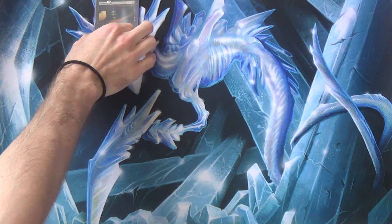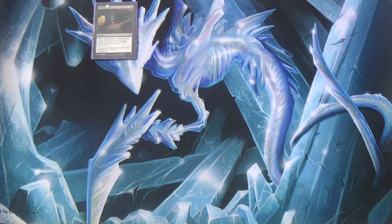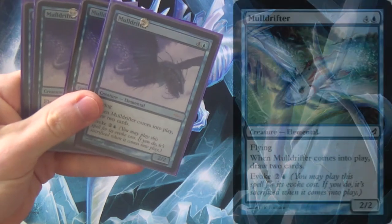This means we get to abuse sacrifice effects and enter-the-battlefield effects. How are we going to do that? Well, my personal favorite is what I like to call Divination with flying.